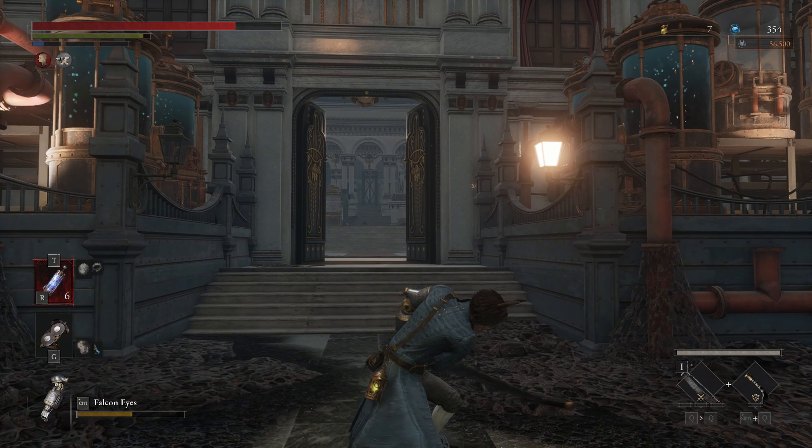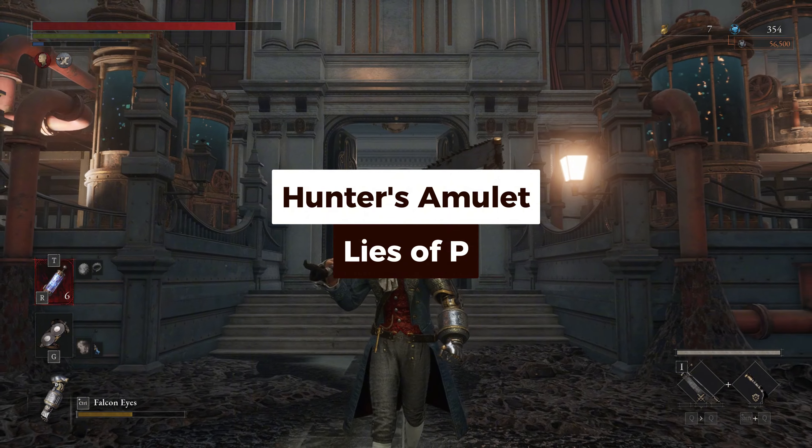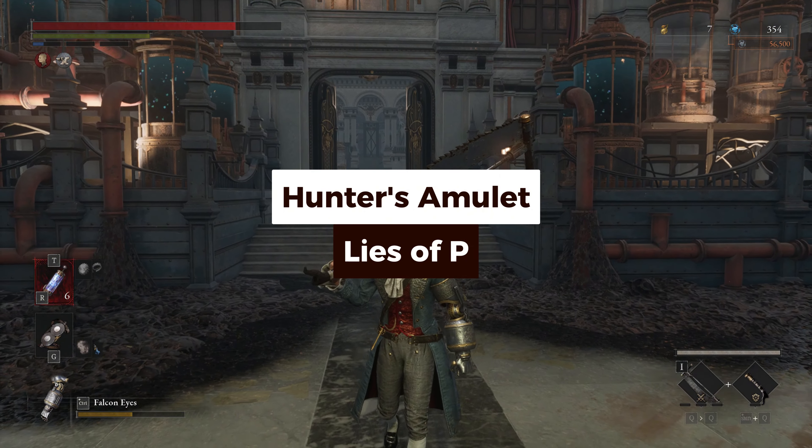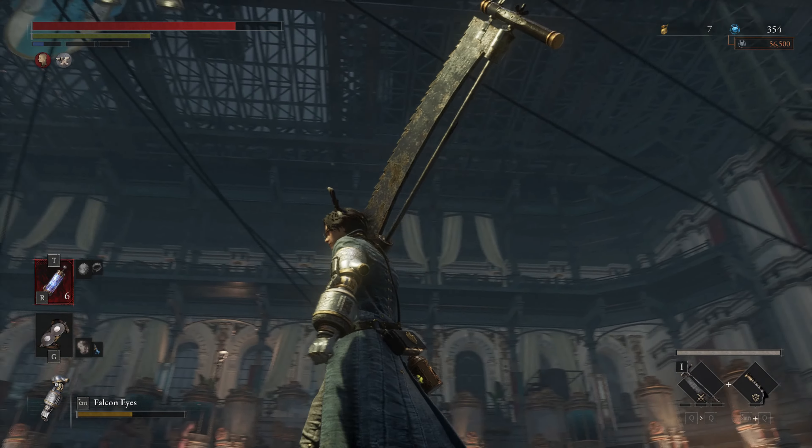Hi, this is Sierra from Gameskeys.net. In this video, you'll learn how to get the Hunter's Amulet after defeating the Elite Enemy in Lorenzini Arcade in Chapter 6 of Lies of P. Alright, let's dive right in.